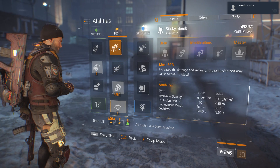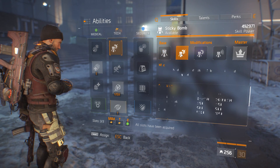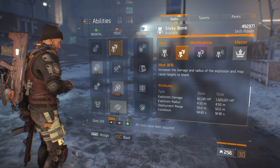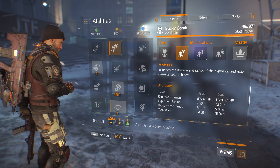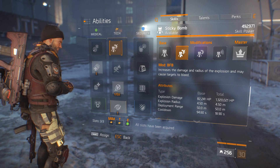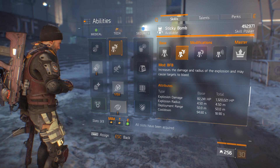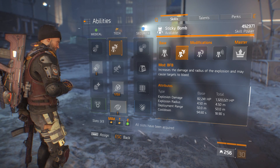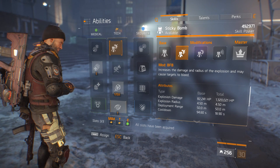I can pretty much use anything in PVE as regards to my skills because they're all really strong. Sometimes I run with the sticky bomb — it's 1.3 million damage. If I add sticky bomb damage mods to my gear as well, that's also going to increase the strength of the sticky bomb.